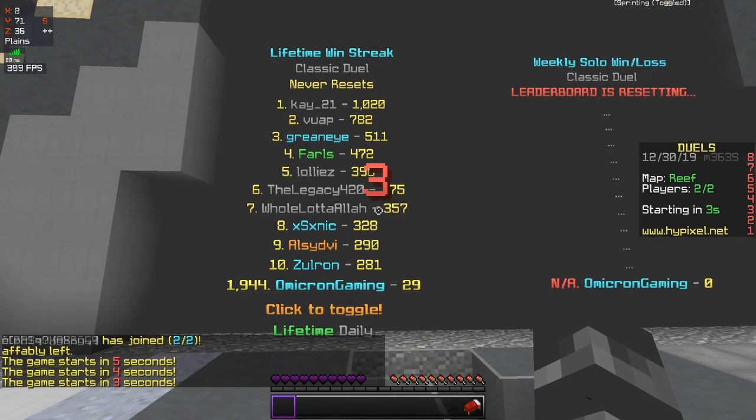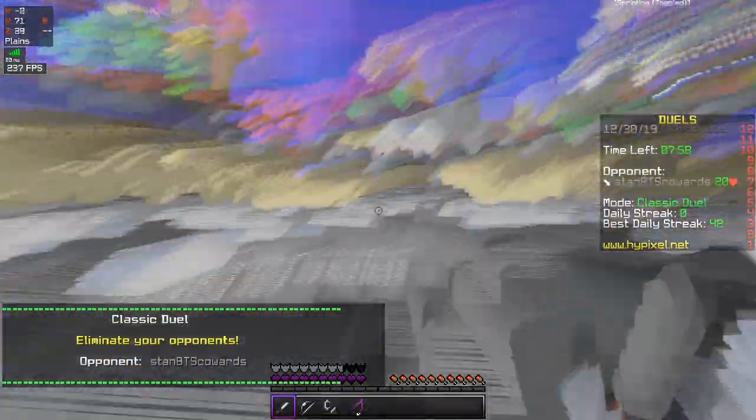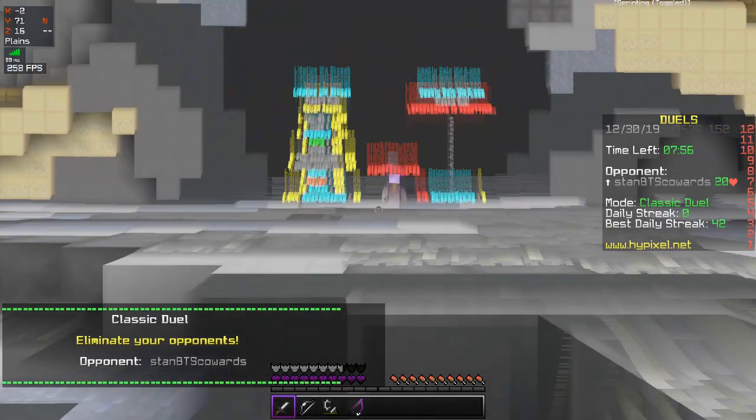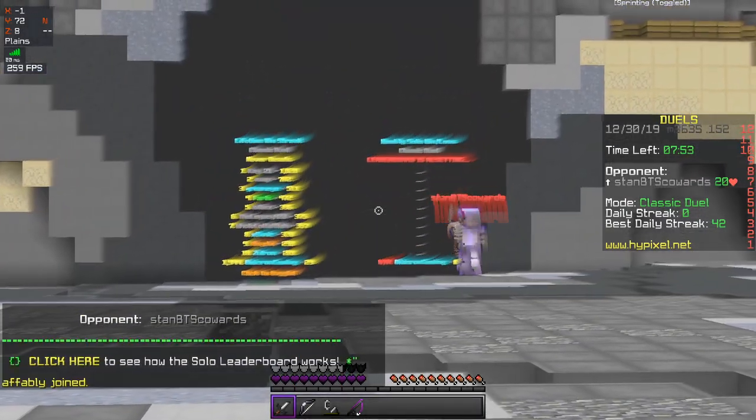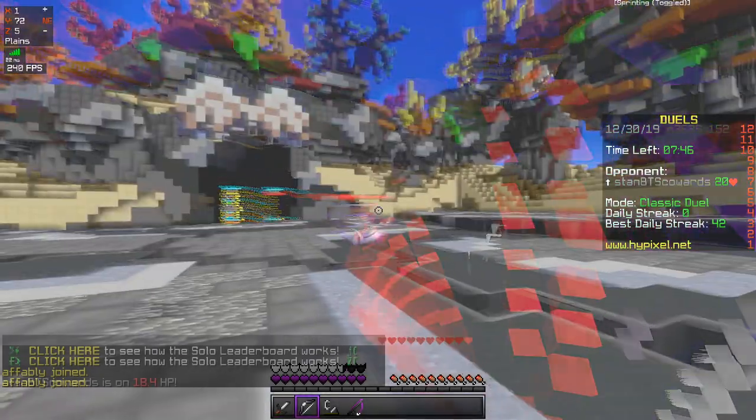Already I'm noticing that any brightly lit object like this scoreboard tends to go a little bit crazy when you shake your head, which is going to be a little bit of a problem. Also, his name tag is red, and whenever he moves, I literally can't tell what he's doing. Stan BTS cowards, let's get this on.